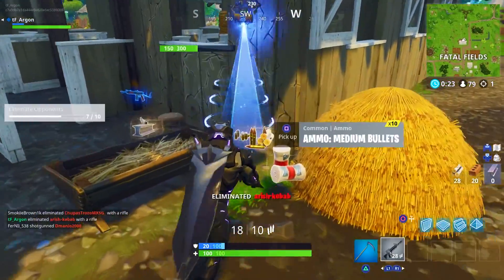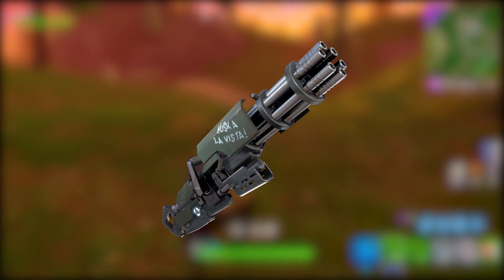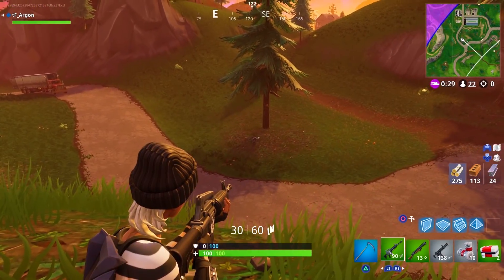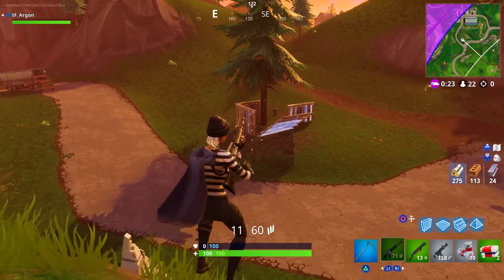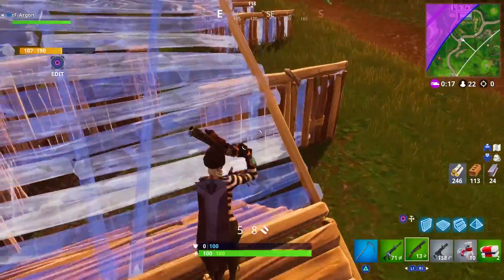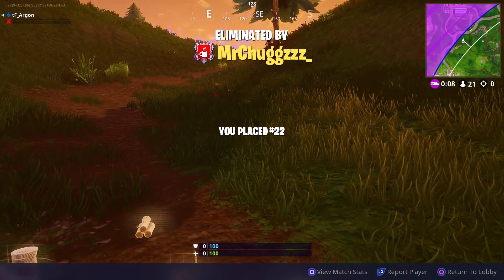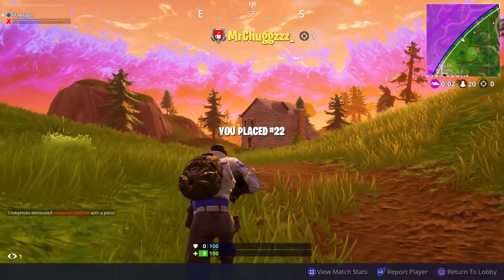Coming in at number 6, the Gold Minigun — and this hurts me to put this high. But late game with someone holding a thousand light bullets and a weapon that requires no reload and just sprays, it's devastating. With recent buffs to structure damage, it's extremely strong now. I even saw a clip where someone double-tapped me in the head with a minigun — two shots! It does leave you exposed when using it, but I can't deny how effective it is.